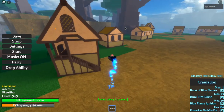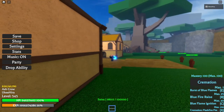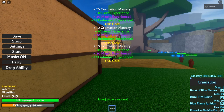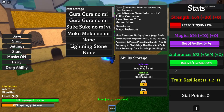Let's go over to the dummies right here. The first ability is called Burst of Blue Flames, which is just like a blue flame fist. It has a huge AoE and burns, and it deals so much damage. This is with 616 magic.